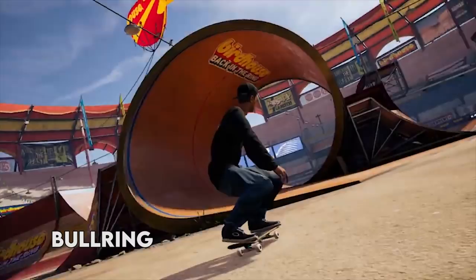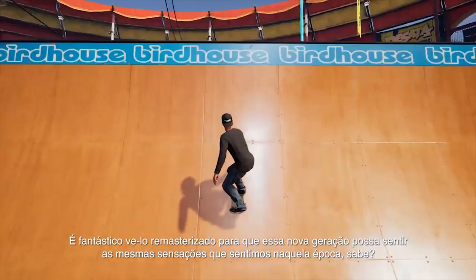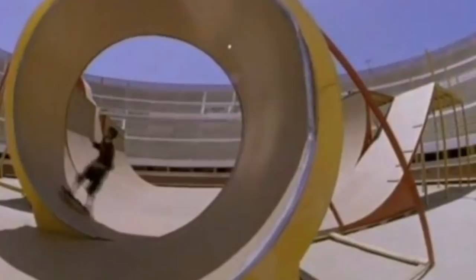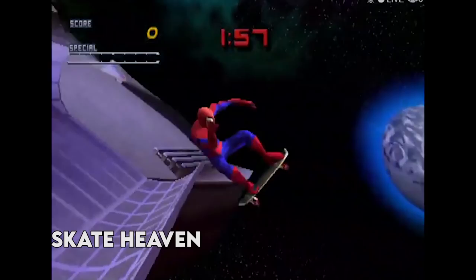Bullring is the very last competition level featured in Tony Hawk Pro Skater 2, located in Tijuana, Baja California, Mexico. This level is known for its elevation. The huge starting halfpipe is a centrepiece of the level, as well as its huge loop found on the left side of the halfpipe. And of course, you have the bull running around the area below the balcony.